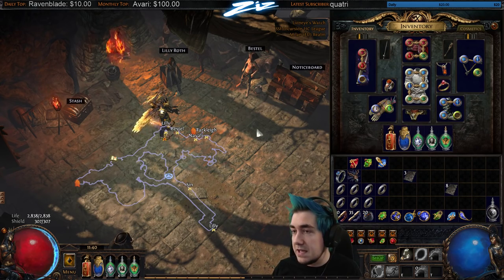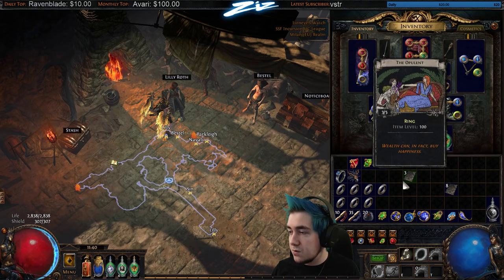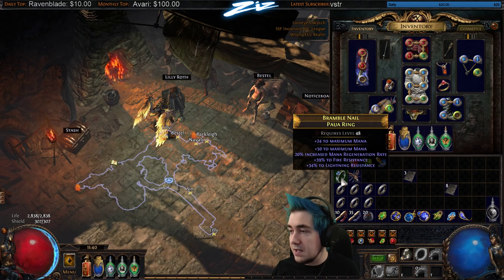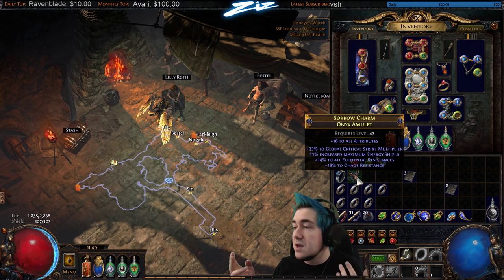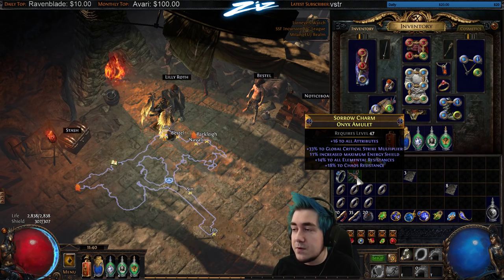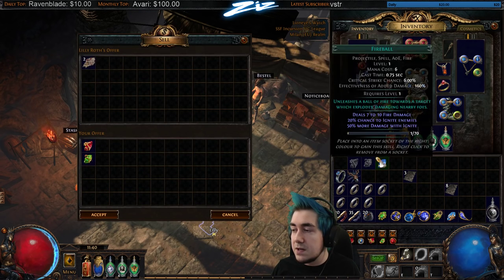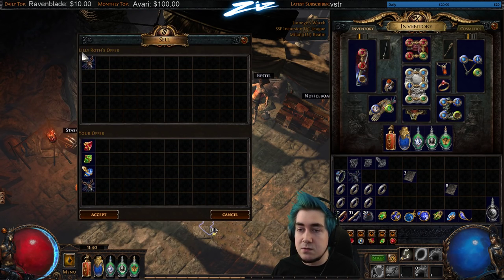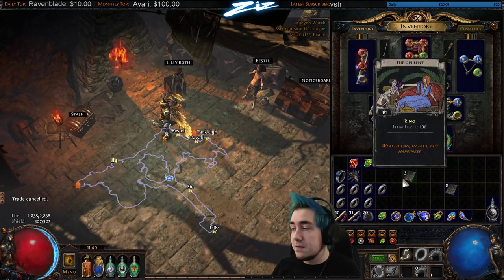Shaped is really good because you can craft quantity on them. If you have an item level 86 or higher on an amulet, that's already what you need in trade league. You can just use the level three corruption chamber, and when it is corrupted you can sell it and you'll get it uncorrupted again.